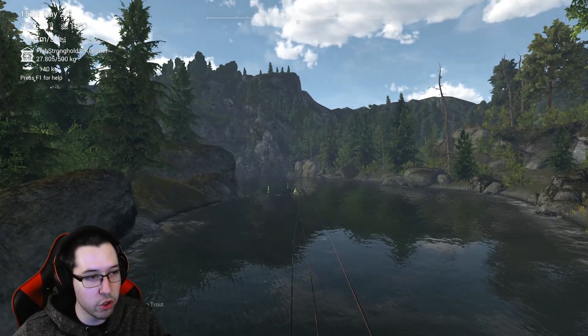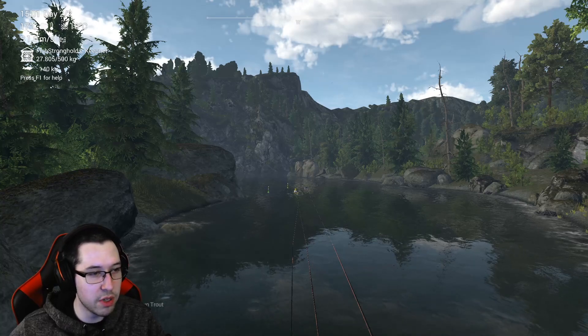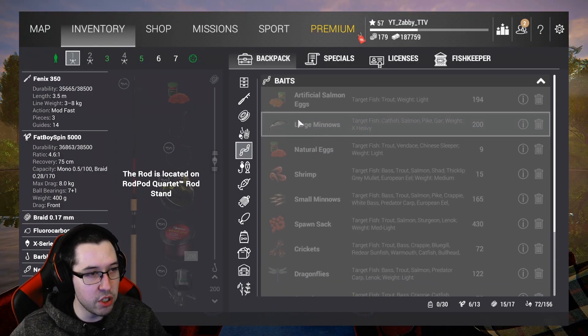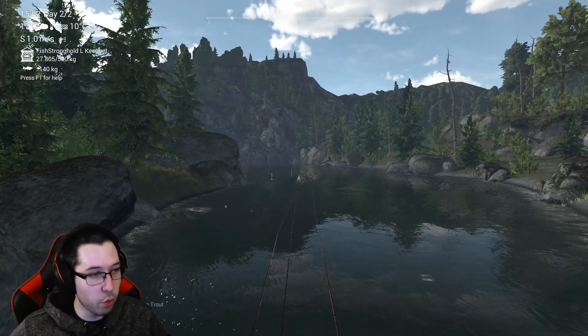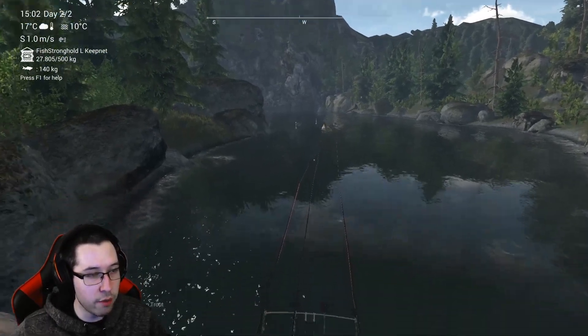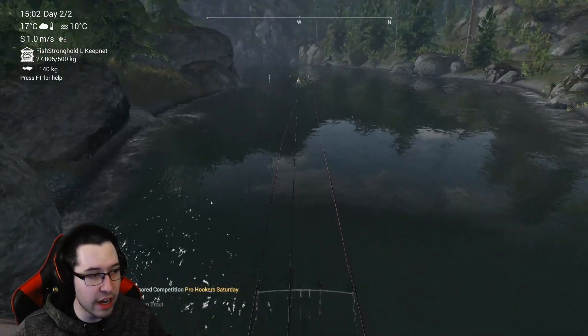We caught a nice brown trout there, and we've got another one on right now — hopefully a rainbow. Judging by that big pull, it most likely is a rainbow. This spot is great too, guys. The great thing about Falcon Lake is really the fact that you can just move around wherever you want depending on what you want to catch. If you're really targeting brown trout and rainbow, these three or four spots will definitely help you out. This spot will definitely help you level up, especially if you have a lighter setup than I have — you'll get way more XP.